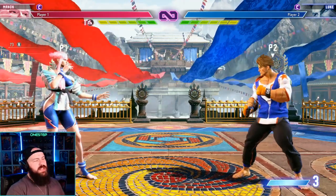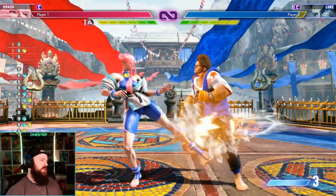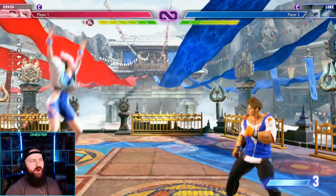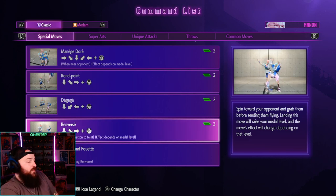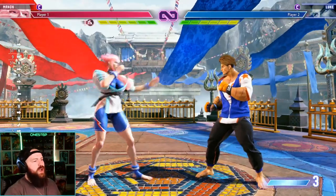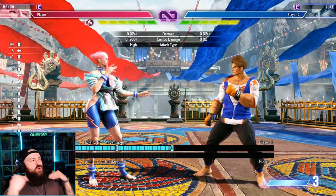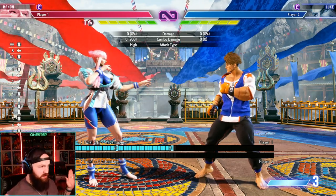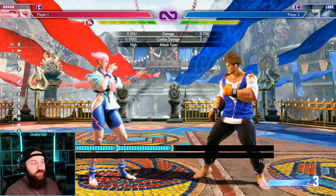If you ever want to switch to classic, go in knowing your moves. You already know light kick, medium kick, heavy kick, light punch, medium punch, heavy punch. Then figure out your specials — in most fighting games it's down-forward or down-back inputs, similar to Mortal Kombat or Injustice. In classic you get the character's full kit, all their specials, and no damage debuff on specials and supers, so you're doing more damage overall.